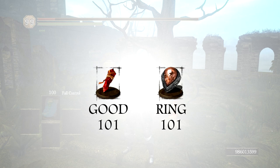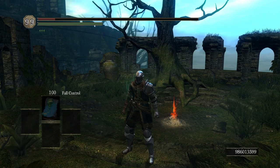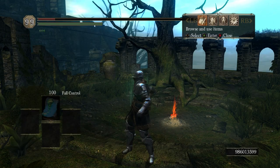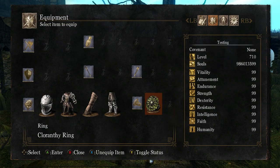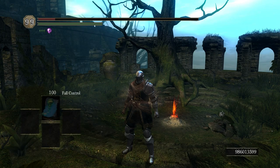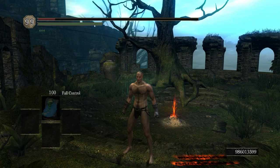As an example, the red sign soapstone is a good, and the red tearstone ring is a ring, but they both have an ID of 101. Thus, if we flex the soapstone into a ring slot, it's equivalent to having equipped an RTSR without having to actually own one. For goods and rings, this can be done in either direction. There are also quite a few overlapping IDs between weapons and armor, but for unknown reasons it only works when equipping an armor piece as a weapon.